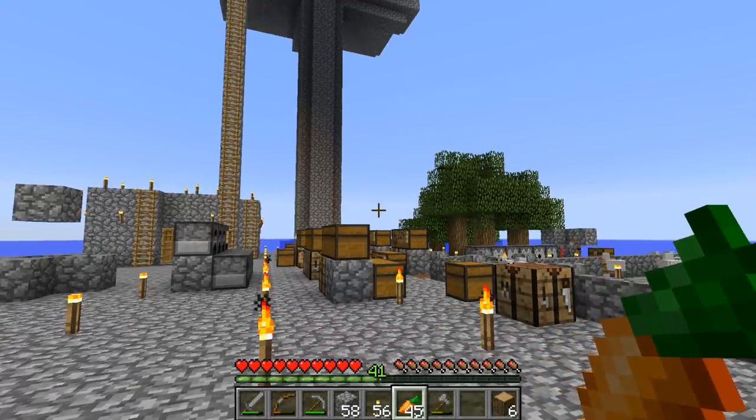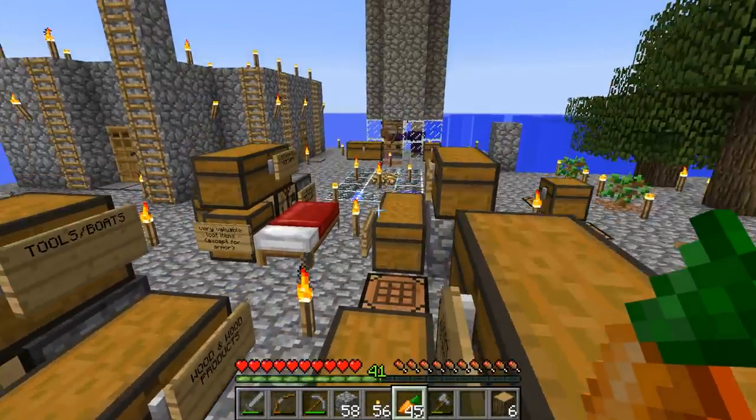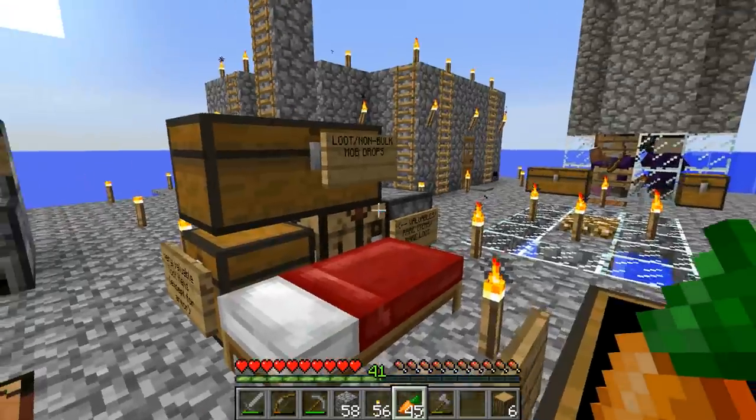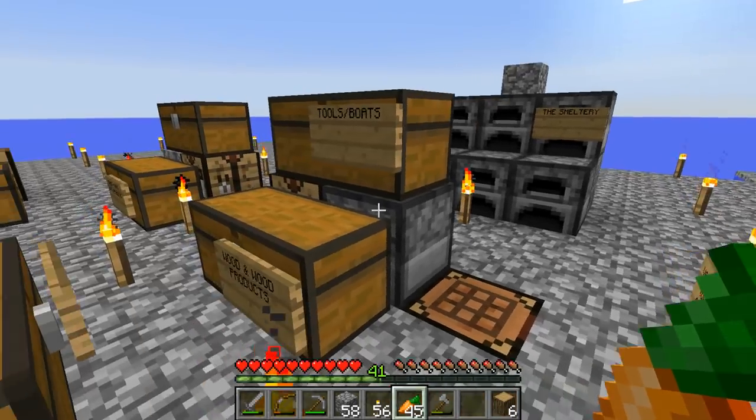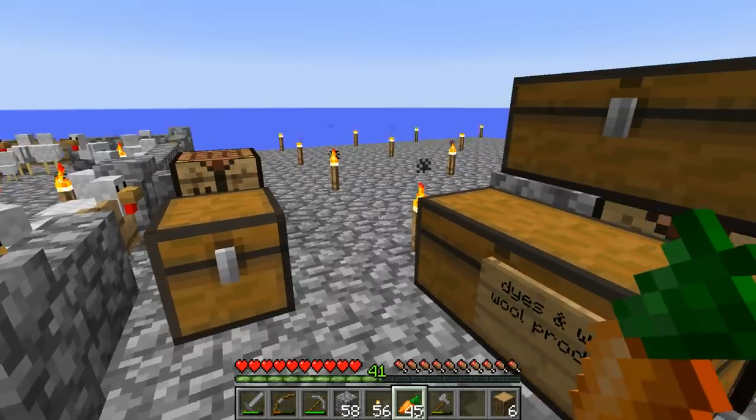I'm also planning on having some more farms — an automatic wood farm. I haven't played this world in a long time, so where's my agriculture chest? Let's see — dirt, sand, glass products, cobblestone, stone products. Yeah, we're kind of running low on cobblestone.